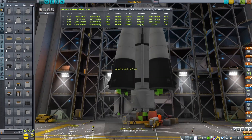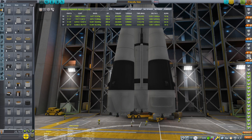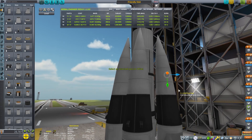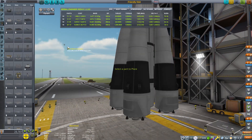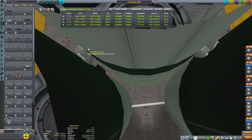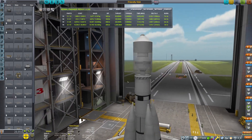The Soviet-style parts are from the Making History DLC. Now we just need to check our staging, make sure our rocket is properly strutted together, and this thing should be ready for a mission to the MUN surface and back to Kerbin, delivering our Kerbal safely both ways.